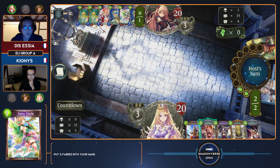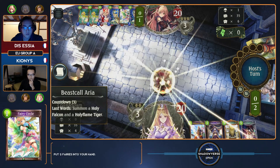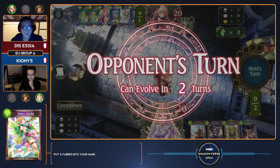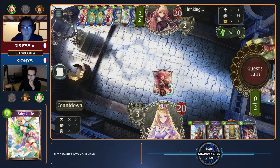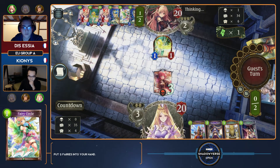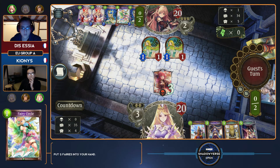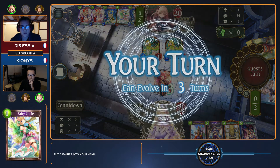With Seraph, the opener doesn't really matter. It's a completely reactive deck for as long as you can possibly be. Then you just try to set up your amulets to pop on the same turn as you would want to play Seraph, so that you can actually have some followers in play while you basically take up your entire eighth or ninth turn with Seraph.